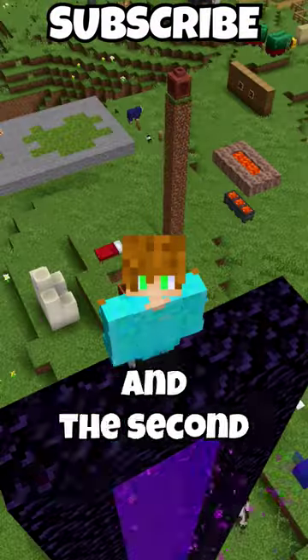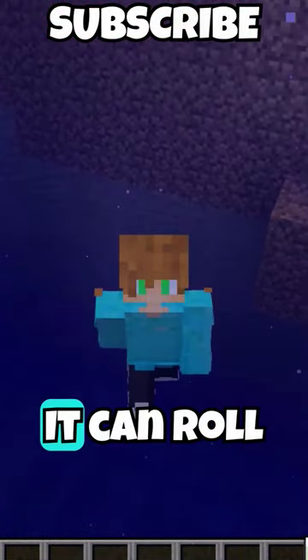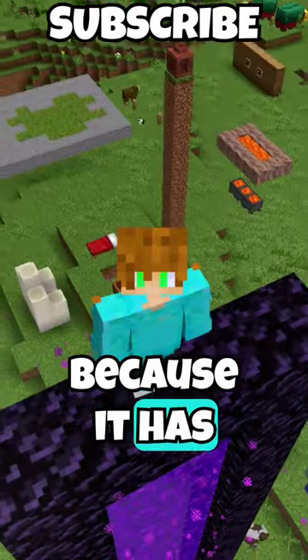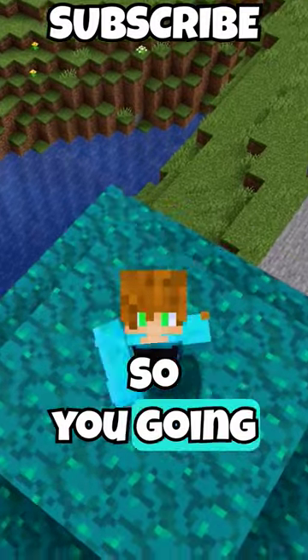Minecraft Live is here and the second mob revealed was the armadillo. It can roll into a ball and it drops scutes — not like the turtle one, because it has its own new scute. This scute can be used to craft armor for your wolf.